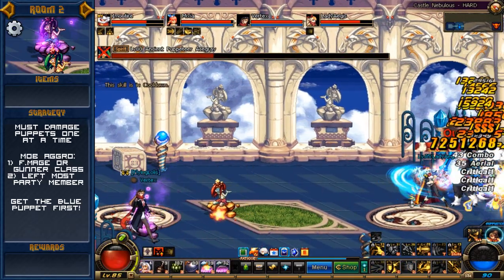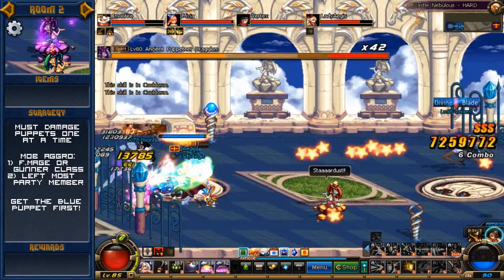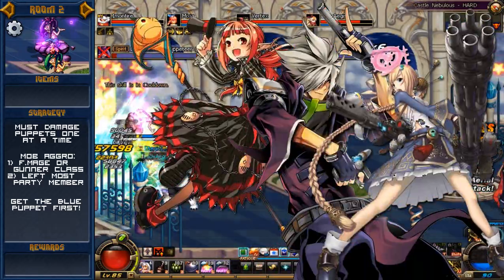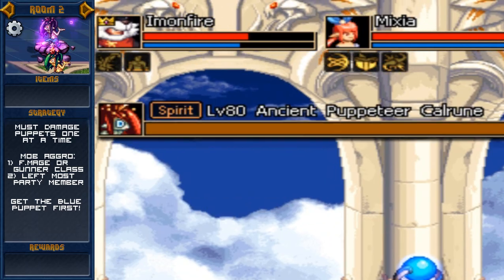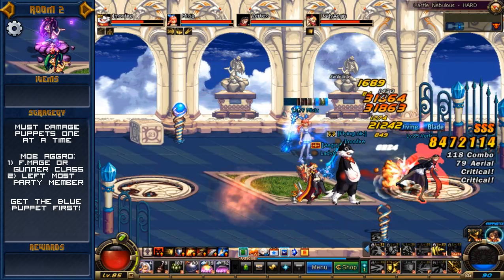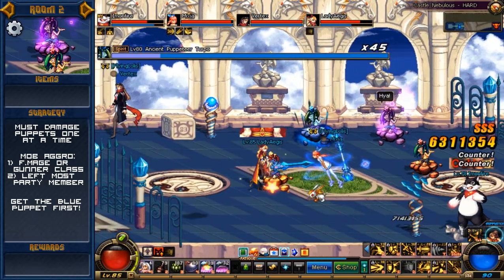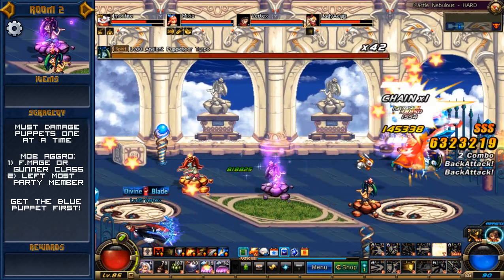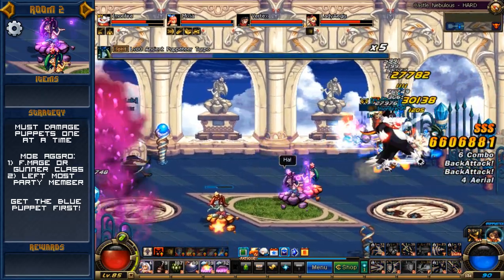The party must coordinate and understand the mob aggro patterns of the puppet masters, which will always work like this: all four puppet masters will always focus one character in particular, determined even before you enter the room. Female mages and gunners are always the first initial choice for the puppets. If there are none in your party, it will always go after the leftmost party member in the first party slot. If you're unsure, just wait and see who the puppet masters are focusing. Once you determine who they're focusing, the separation job becomes much easier. If you're the focus of attack, try to aggro all puppet masters to the left side of the room, while the rest of the party drag one puppet master to the right side and kill them hard and fast.